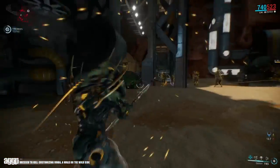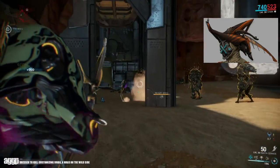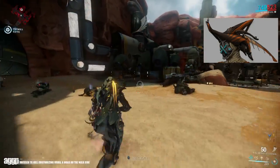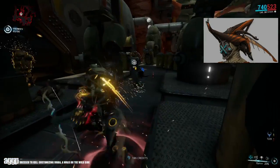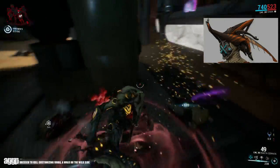Now Ivara currently has no alternate helmet. However, the previous dev stream teased that she will be getting a super cool Robin Hood-inspired feather cap in an upcoming patch, so be sure to keep an eye out in the market for that one. If it follows the same trend as the rest of the alternate helmets, it should run you about 75 plat.